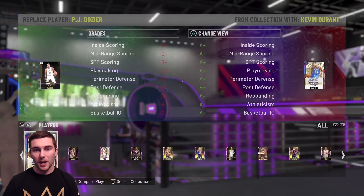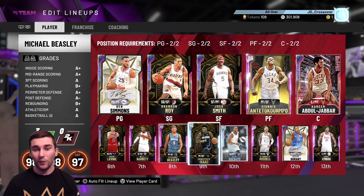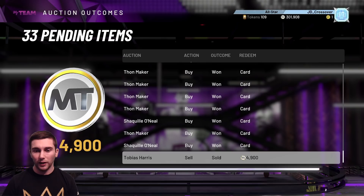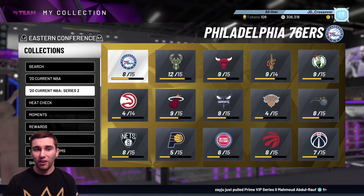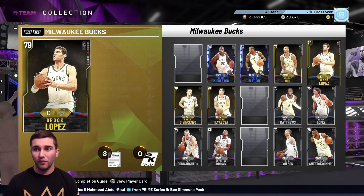We did pick up KD — haven't done a gameplay on him yet, but I will over the next couple of days. Obviously the content today has thrown everyone off, so all planned videos are pretty much out of the window. I don't know where we fit a Galaxy Opal Harden or the two pink diamonds, but the best move is definitely to start making progress on them. The first Tobias Harris card sold for basically 5k, so we're going to be making 5k per card.